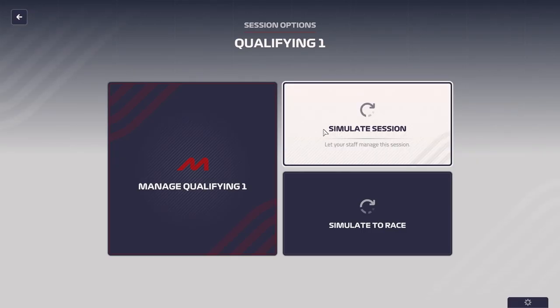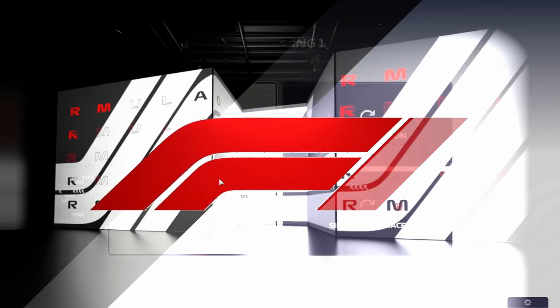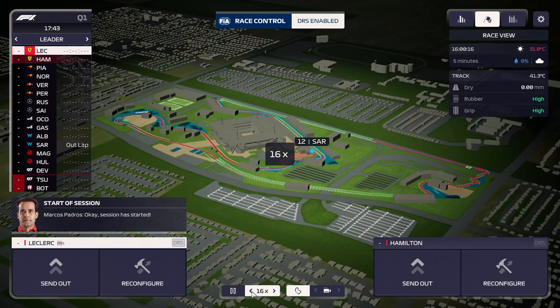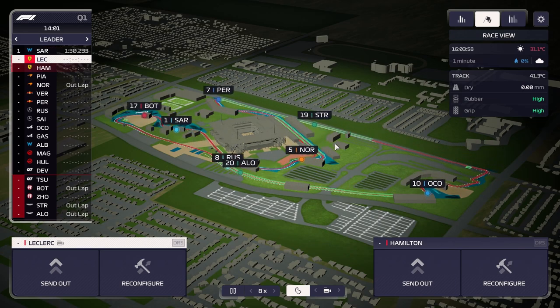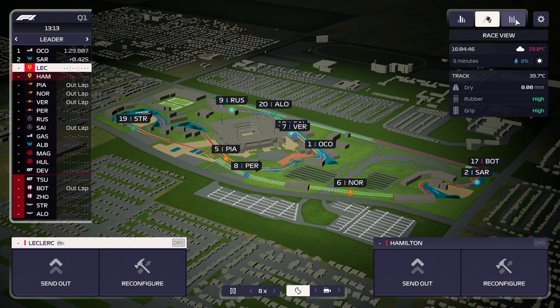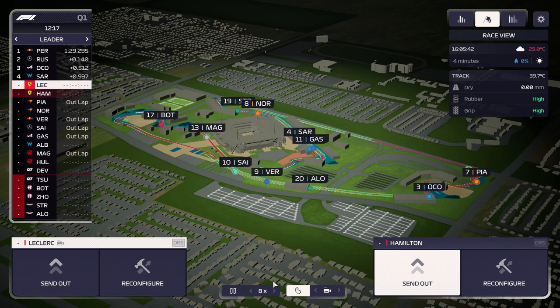We can save two brand new sets of softs for the race. I love the new overworld maps for these tracks — you actually have some color: blue for the fake water at Miami and green for the grass sections. It looks a lot better than last year, which was mostly black, white, and gray. Checking the weather — it's going to be dry all day for this qualifying session. We'll wait until about the 10-minute mark before sending our guys out so there's less traffic and the grip and rubber will be high.